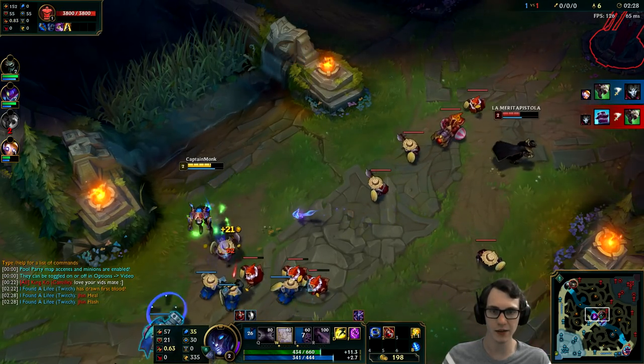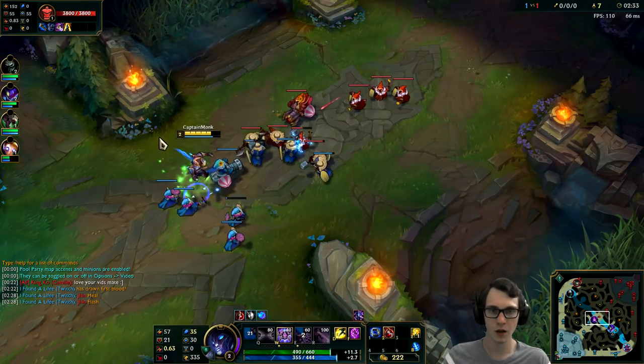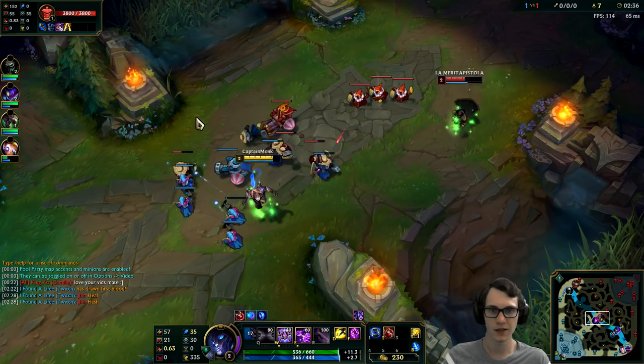We have Kha'Zix ganking, but Kha'Zix is level 2 and doesn't have his leap, so I don't really know why he's ganking — it's a little strange. But we can still do our thing here as Malzahar.